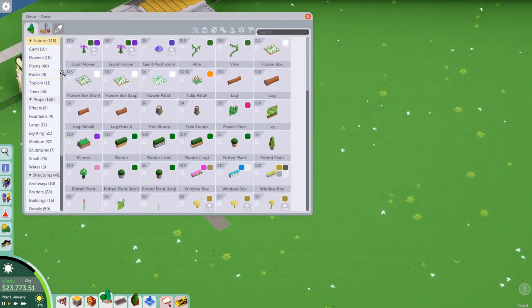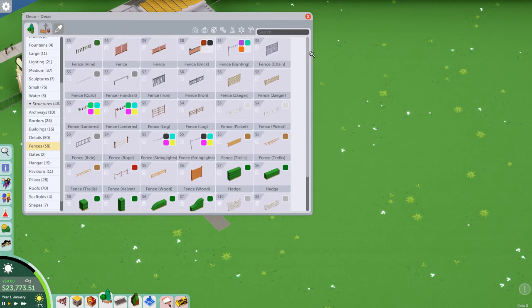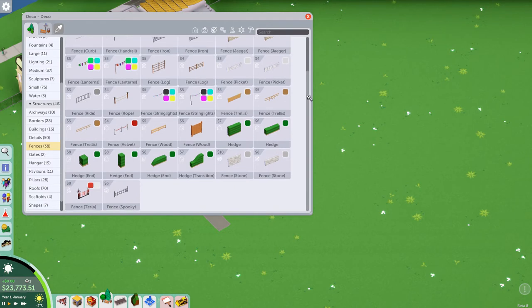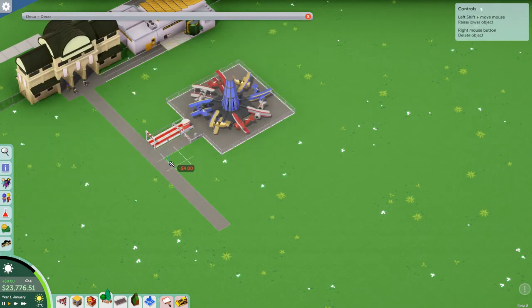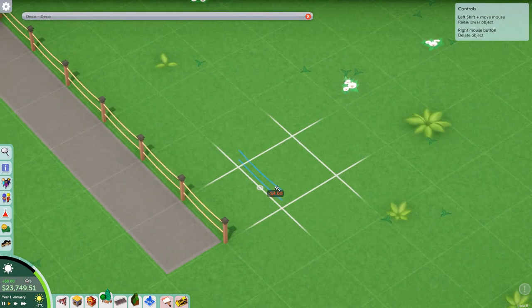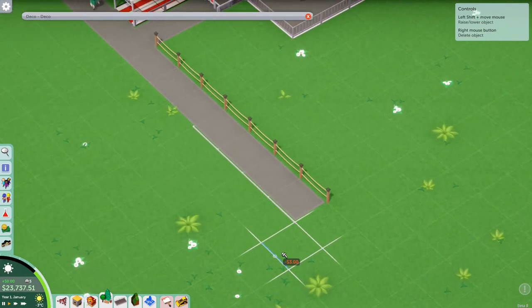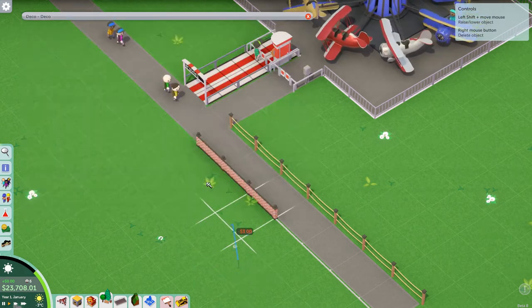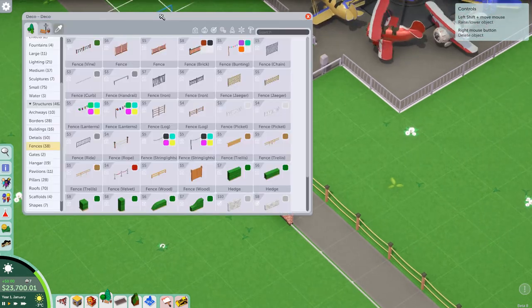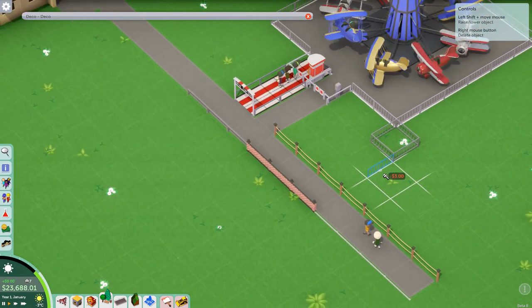It's been a while since I've jumped into Parkitect so I can't really remember which ones are new. The rope fence — I want to say that's a new one, I don't remember that being there before. There are curbs and a brick fence too. I do love the fencing tool in this game — you literally just click and you've got an amazing little fence. You've also got the ride fence that you can extend out.